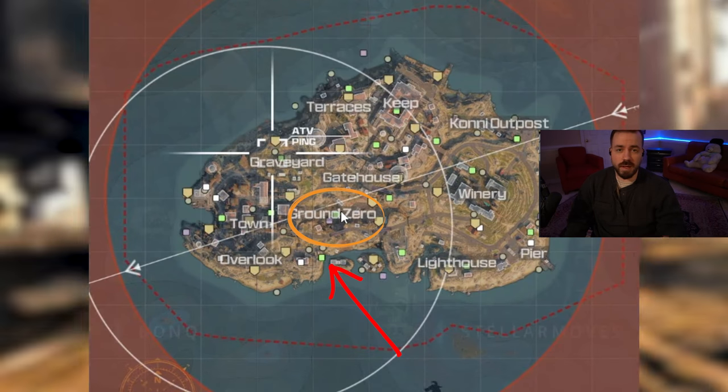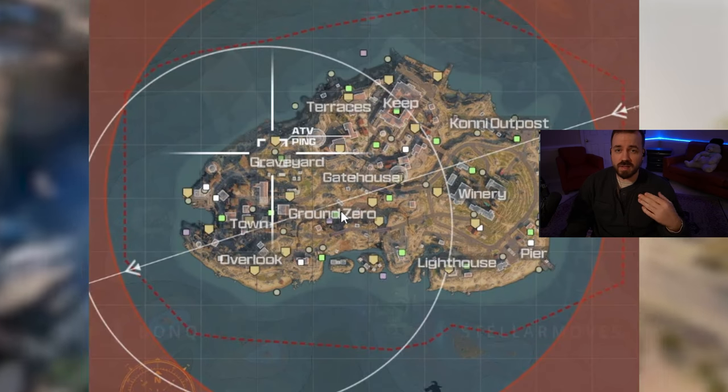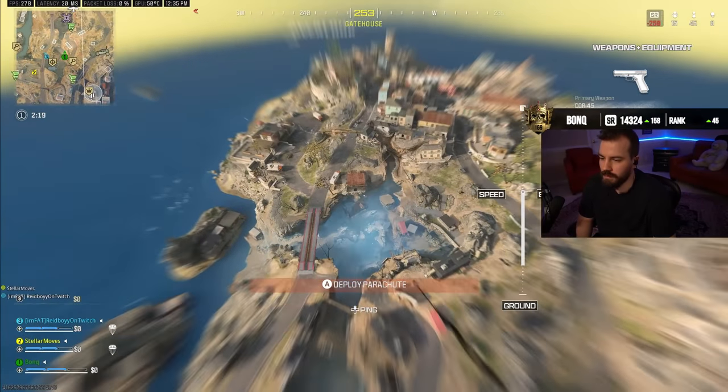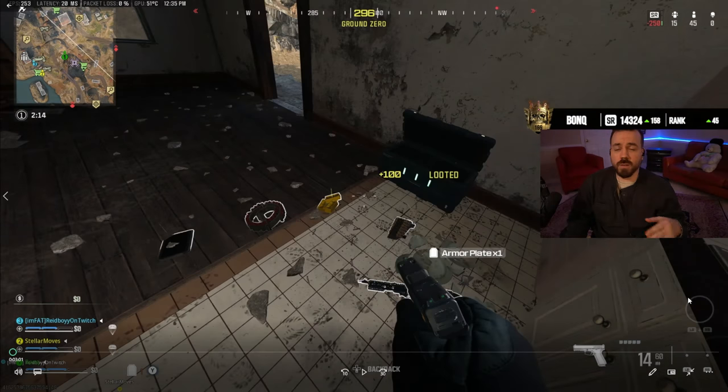This landing spot gets us enough money to get a loadout and potentially some early game kills. Getting your loadout as fast as possible is absolutely essential so you can start racking up kills. Someone beat me to Ground Zero so I landed up top to get some guns and then pinch with my teammates.